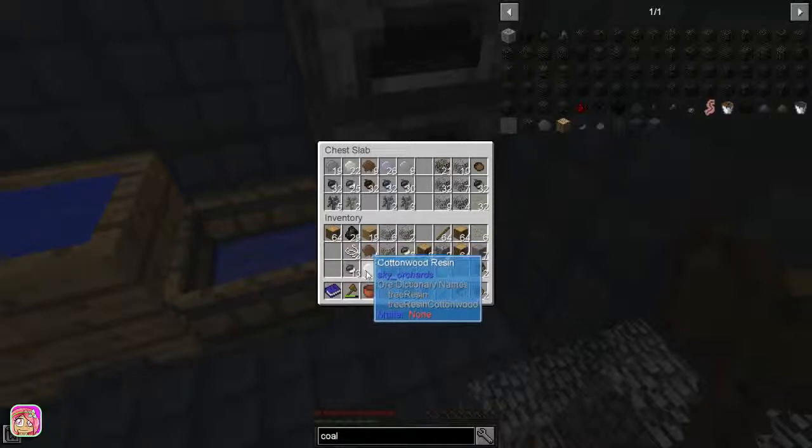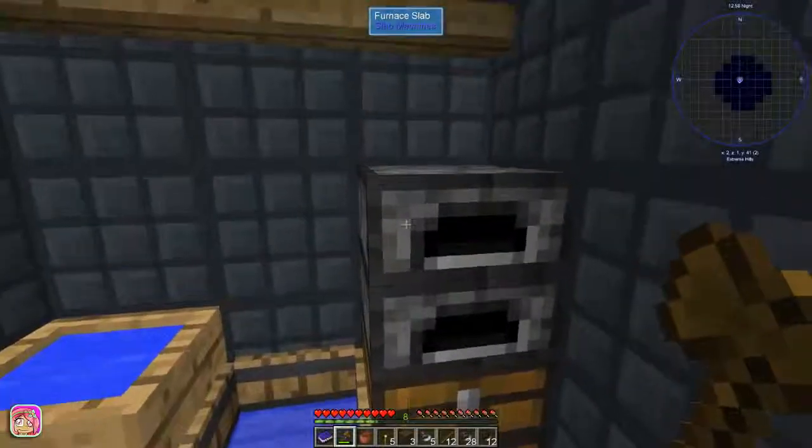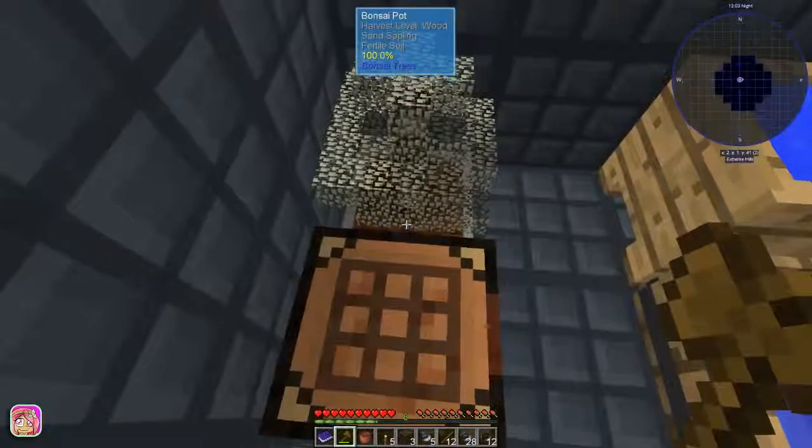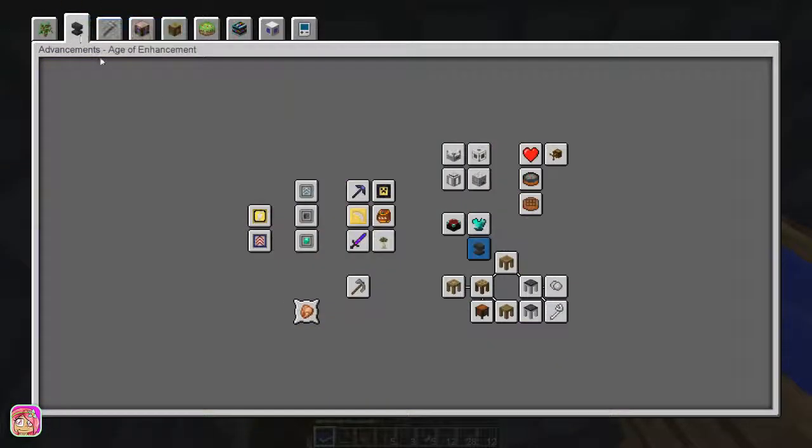We'll put clay here, cottonwood here. The leaves don't really have a place. We're not going to use the sugar cane seeds just yet. We're going to need another chest in here somewhere. Looking at other book chapters - Tinkers we won't have room for. The tank and melter section is what we'll try to get to.